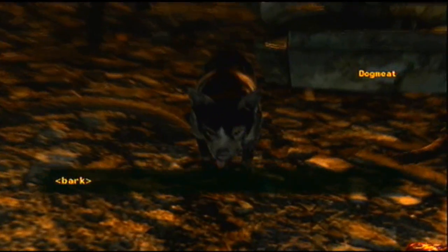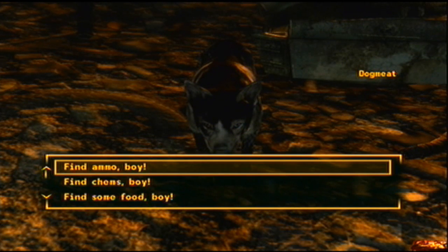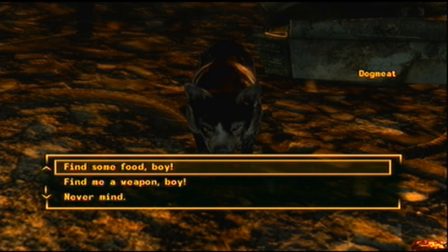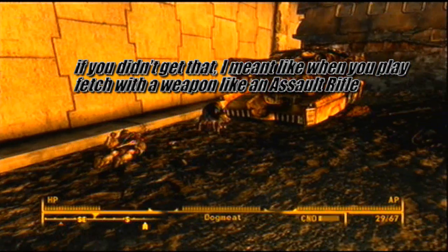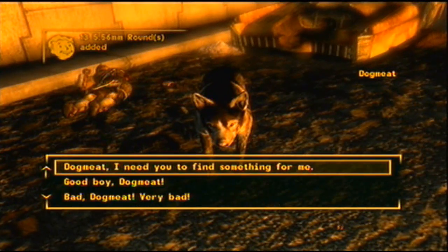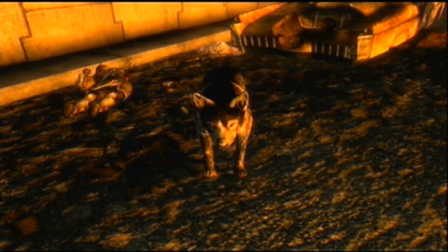The nice thing about Dogmeat is he'll attack enemies, but say if you need ammo or something, you can ask him to find chems, food — you can make him find you a weapon or pretty much anything. Talk about a dangerous stick. You can make him get ammo and stuff; he'll get you some ammo. He walks back over to you — thirteen assault rifle bullets. That's pretty nice.